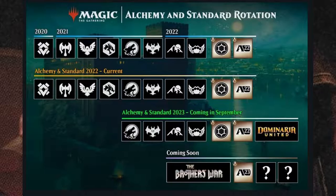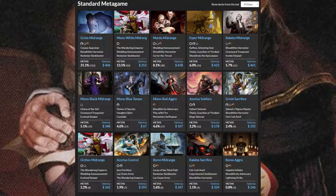Standard is probably the easiest to get into since if you've been playing here and there, maybe doing some drafts, you might already have some of the cards. Basically it lets you use cards from the past two-ish years, and every three months or so, cards will rotate out of standard and new cards rotate in. This is good and bad — on the upside it keeps the format fresh, and on the downside your deck will eventually rotate out and you'll have to build a new one. Standard prices range pretty heavily, usually around $150 to $200.